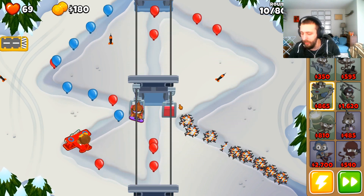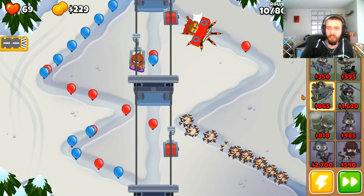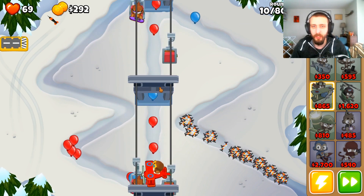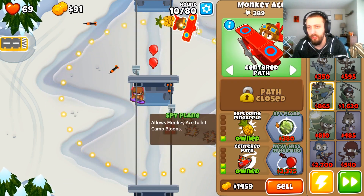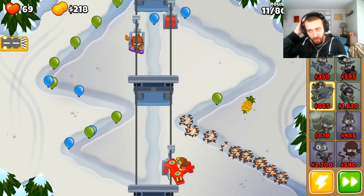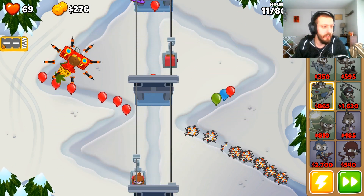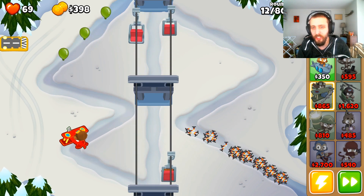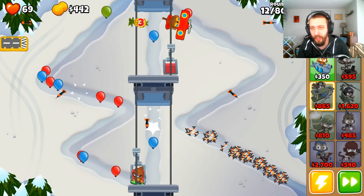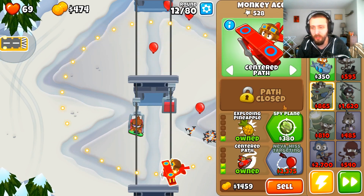How am I gonna do that? Center path at least does help out, so that's good — center path is useful. I'm still gonna have problems with camo and lead for now, so let's get Exploding Pineapple because that'll help me out. Yeah, this is going phenomenally. I did not expect this — we've already got 69 lives left. We like to see that — running low on lives, that's the best course of action.